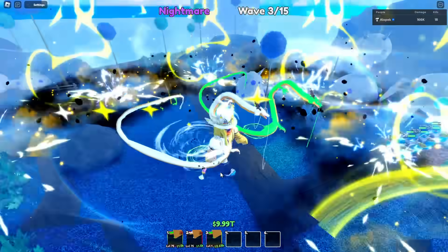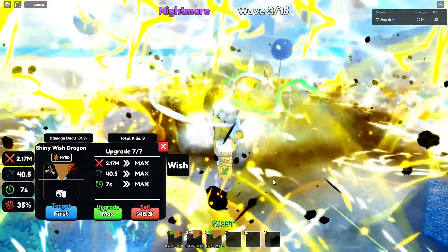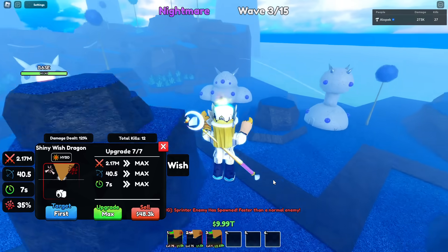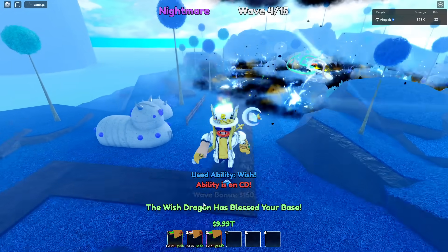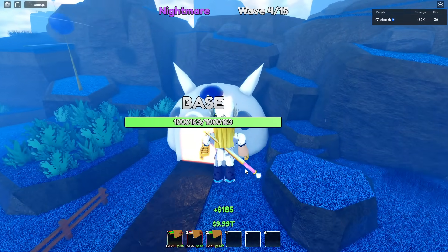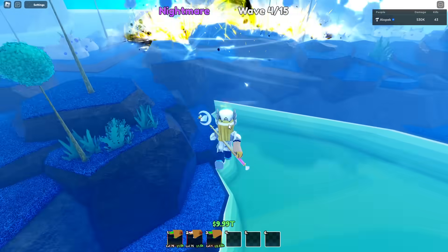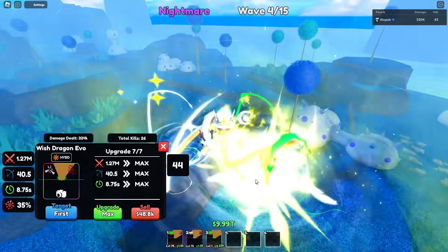Here's the new ability guys — the new ability is called 'Wish.' It's the first unit in the game that does this. You click 'Wish' and it says 'Use ability: Wish — the wish dragon has blessed your base.' Look right here — you're going to see the base now has a lot more HP.